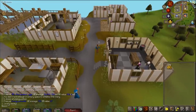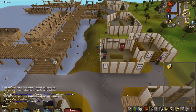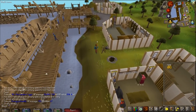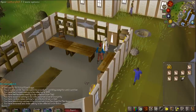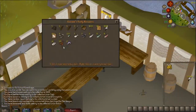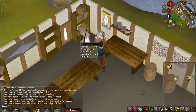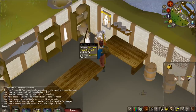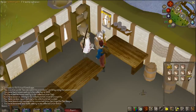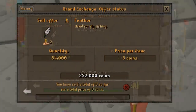Obscure money-making method number 4: selling feathers. We don't collect these feathers from dead chickens — instead we get them from the feather shop. The way we make money is by buying 10 packs of feathers at a time, no more, no less. By the time you open 10 packs, the stock has fully refilled, you buy another 10 packs, and you don't need to world switch. When you go to sell the feathers, you need to sell them for 3 GP each or higher. If you sell them for 2 GP each — the standard rate — you will lose money. Not many people buy them for 3 GP each, so it takes a while for them to sell, but eventually they do.